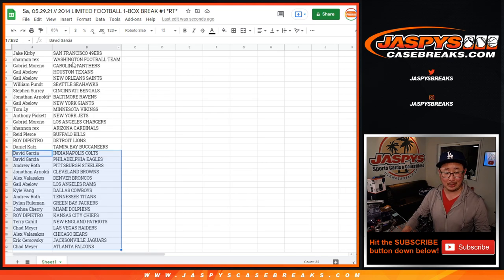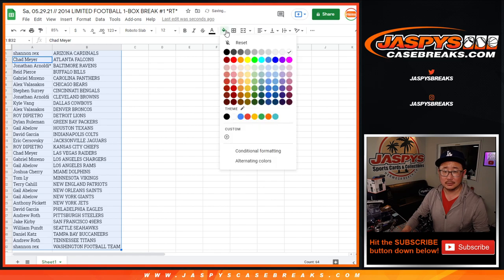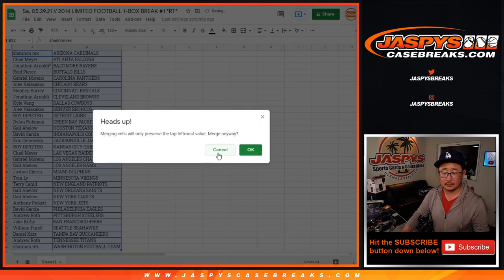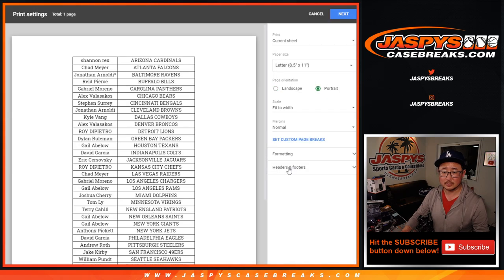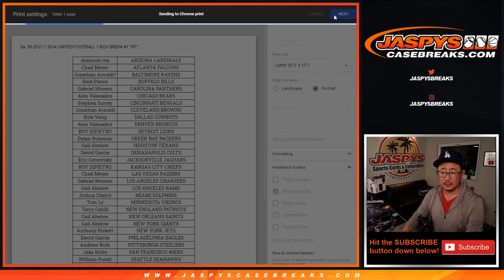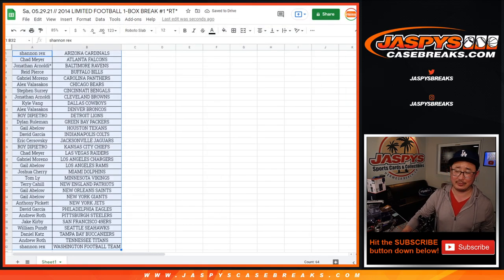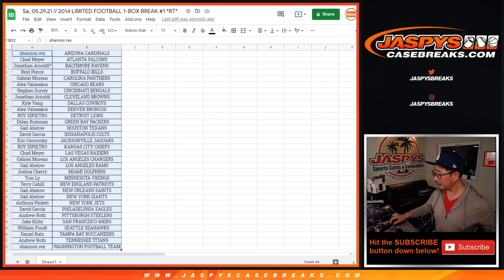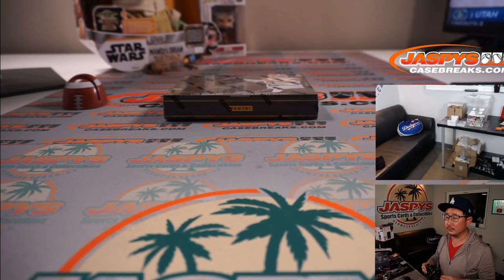2014 — is that Odell Beckham Jr.'s year? As he elevates, he comes with the long arms and reaches. Odell Beckham Jr. — 2014's a pretty solid draft class. I'm just blanking on who's in there.